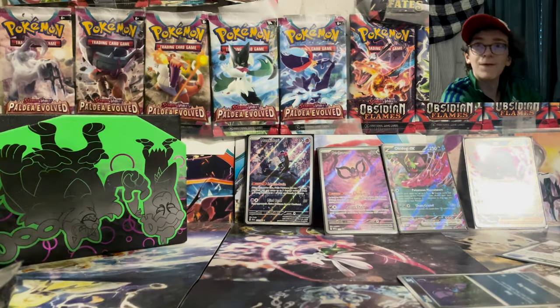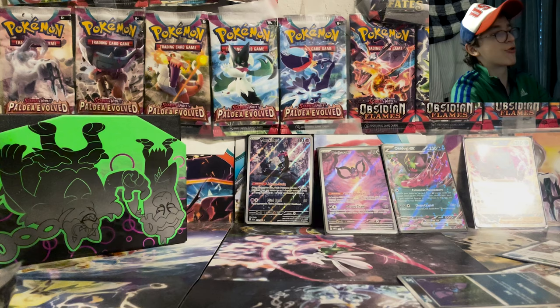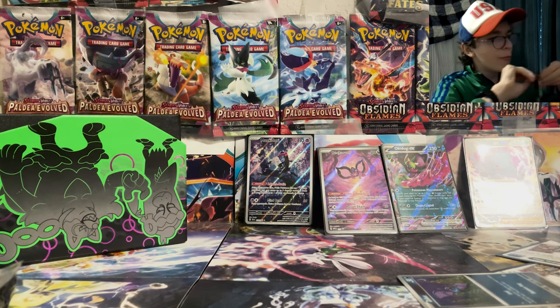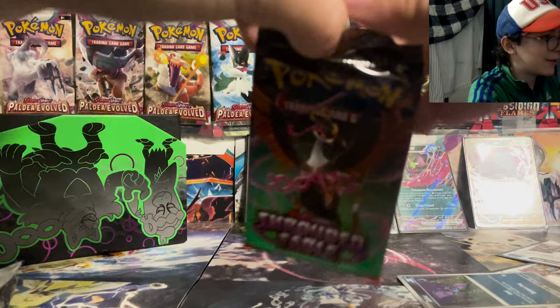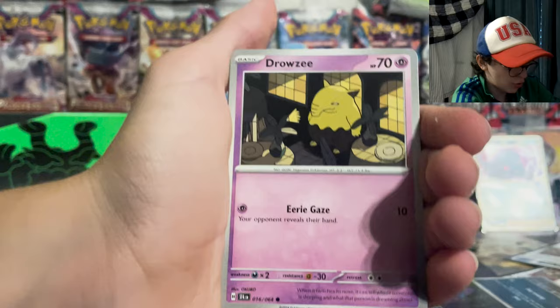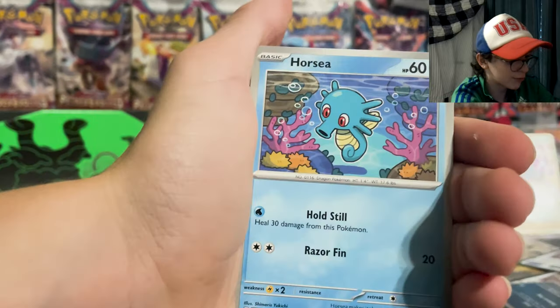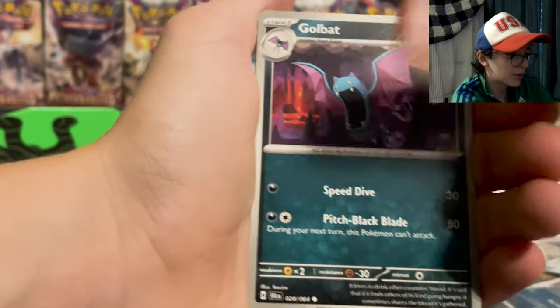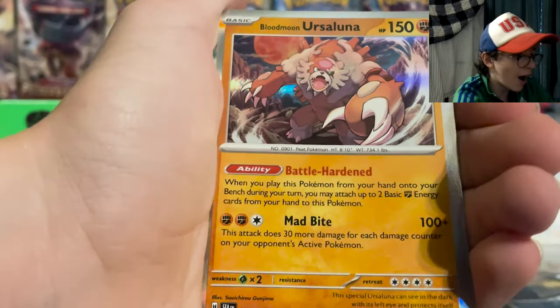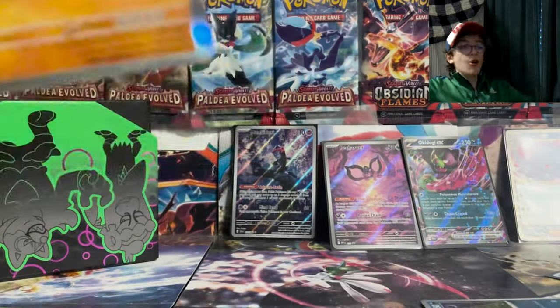Final pack — this is gonna have the golden Perrserker run, I can feel it. Just kidding. The only one I haven't pulled is my favorite of the loyal three — Fessendipity — so if we can pull that, that'd be pretty lit. Maybe a shiny one? Nope — basic Electric energy, Joltik, Drowzee, Horsea, Golbat, Sylveon, Sylveon again, Yveltal, Hourglass, Furfrou, Zoroark, Blood Moon Solgaleo.